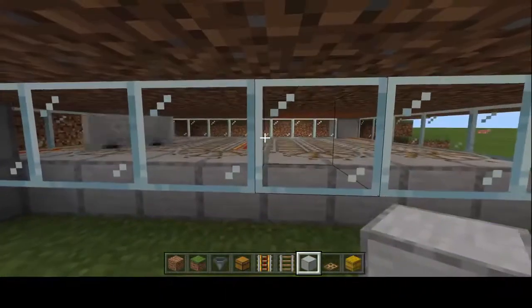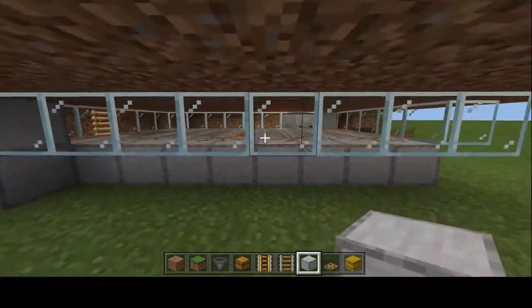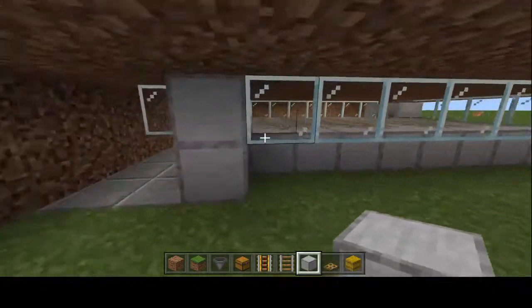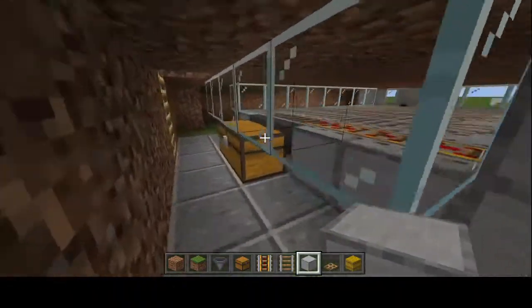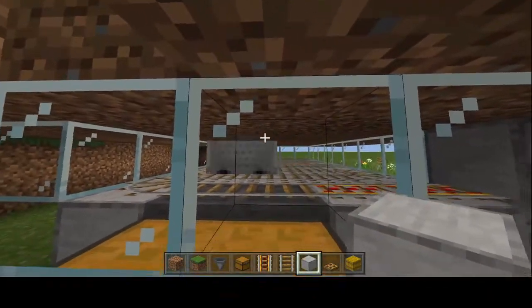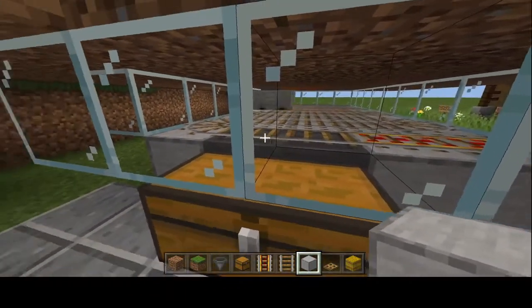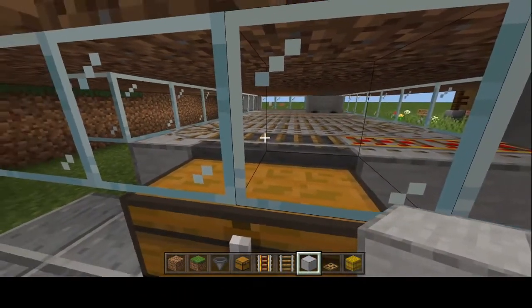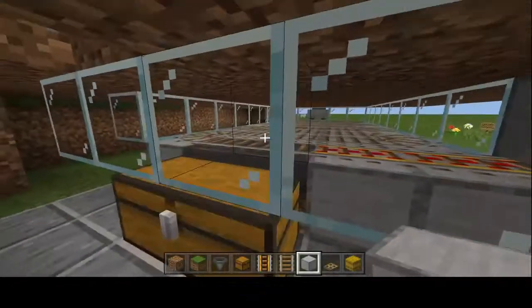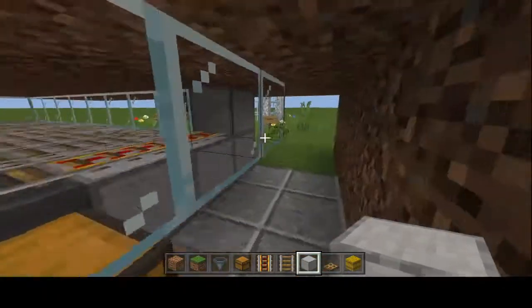If we take a look underneath the build here, this is the practical part of it. This hopper minecart goes around collecting all of the eggs and then automatically deposits them into this chest here. It does cover the entire area above, and the minecart goes over two hoppers on its way in and deposits all of the eggs. This has been running with a few chickens in there, so you can see it does work.